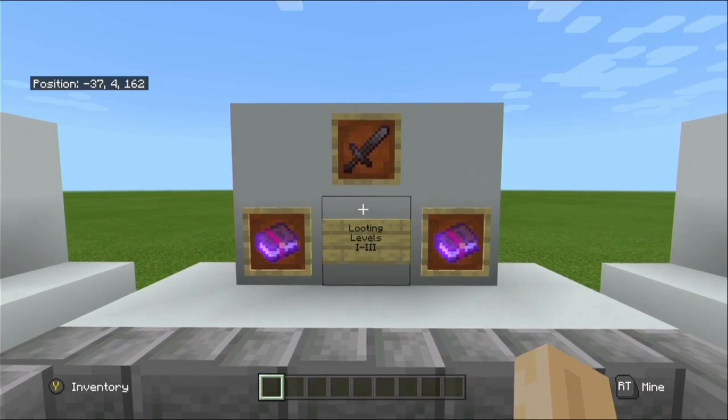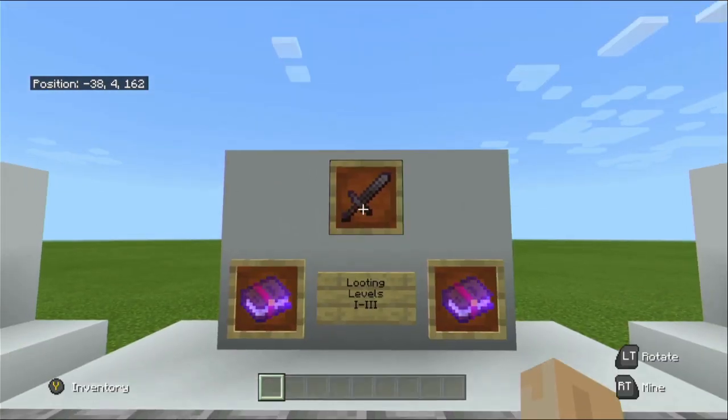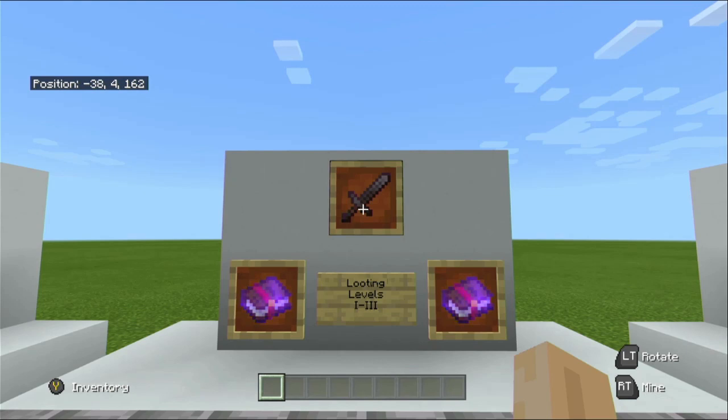Next we have Looting. Looting is a favoured enchantment — it is a sword-only enchantment, and I recommend if you've got the ability to get it on a sword, to literally just apply it. It comes in three different levels: Looting 1, 2, and 3. As soon as you've got a Looting option early game, get it on there. It increases the chance of treasure drops — from a wither skeleton you'll get more wither skulls, from blazes you'll get extra blaze rods, and from zombies you're more likely to get carrots, potatoes, and ingots. Later on in game, try and combine it up to Looting 3.